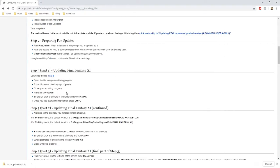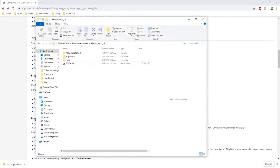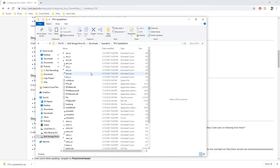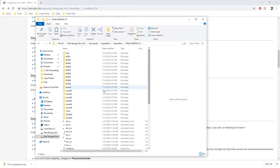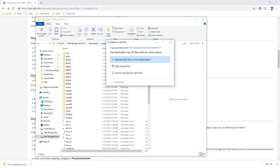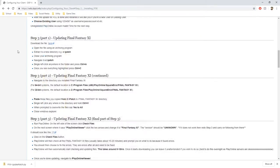Once you have it, open the file using an archiving program and extract to a new directory. Close your archiving program, navigate to the patch, select all, and copy it. Copy it from that directory and paste it into the Final Fantasy 11 folder — select all, copy, go to Square Enix > Final Fantasy, paste, and replace the files in the destination. Once that's done we can try this again.